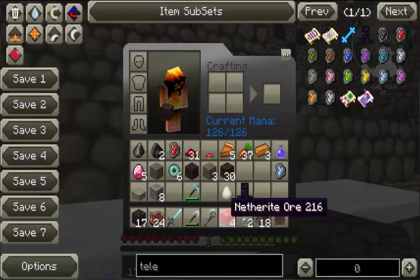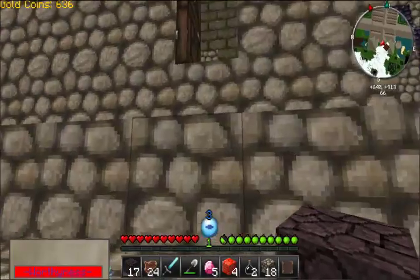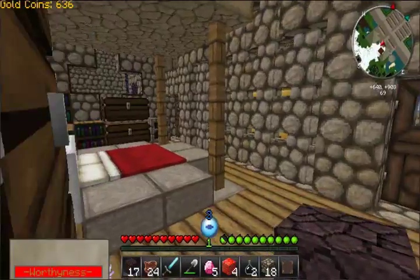I went to the nether and I found some goodies. We found some netherite ore and some blood gems. You can combine the two to make a new weapon, which I'm hoping is more powerful than a diamond sword on the grounds that it's much harder to get hold of.